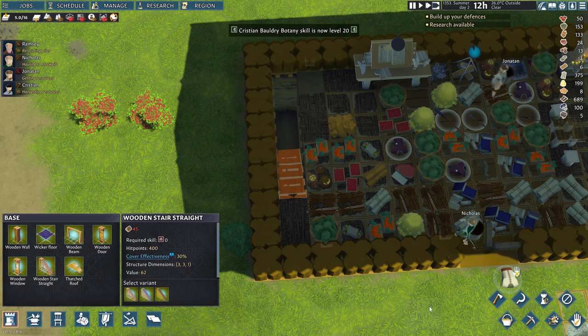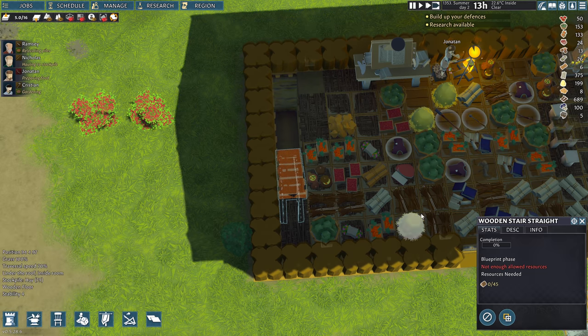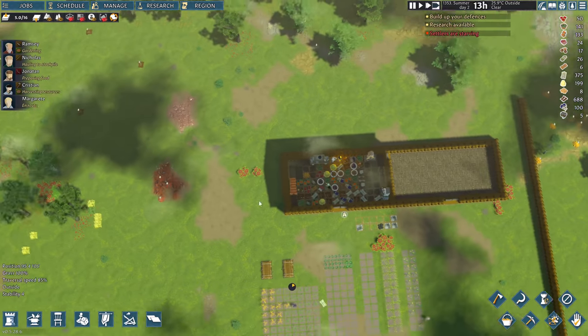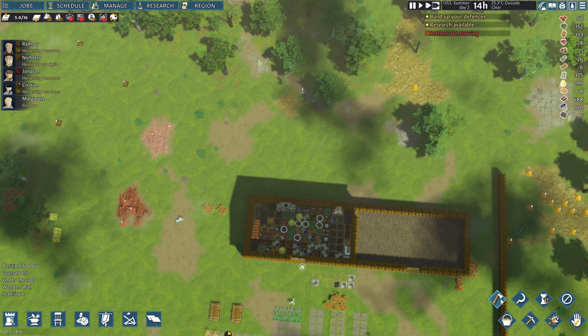How exactly do I want to do this? Can't build here — not enough resources. Oh! We got another person who wants to join — we are going to let them join, of course. And let's go cut some more trees because we're out of wood. Cut the ones — we want a good clear line of sight in the front here so that we can see the enemies coming.